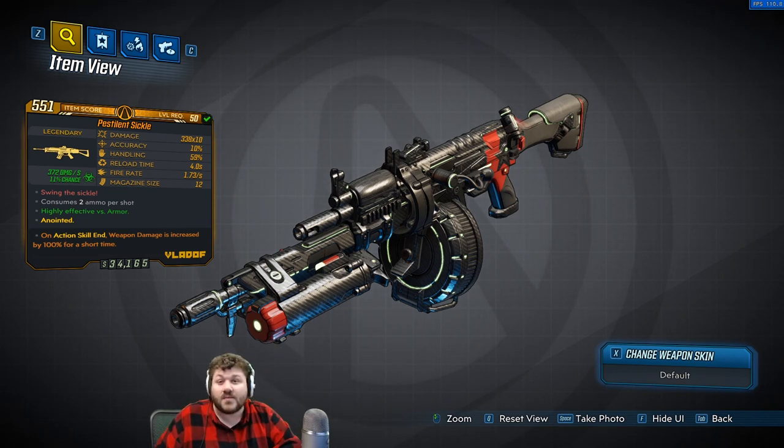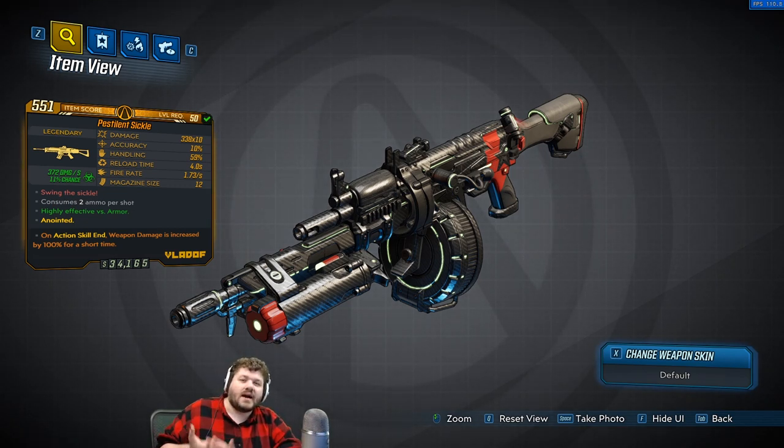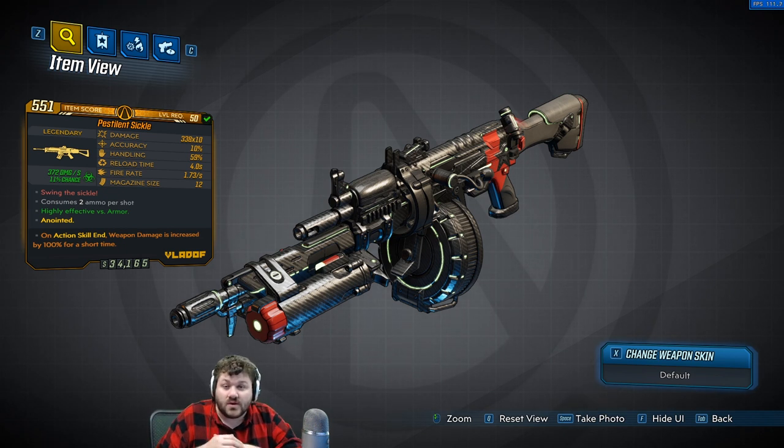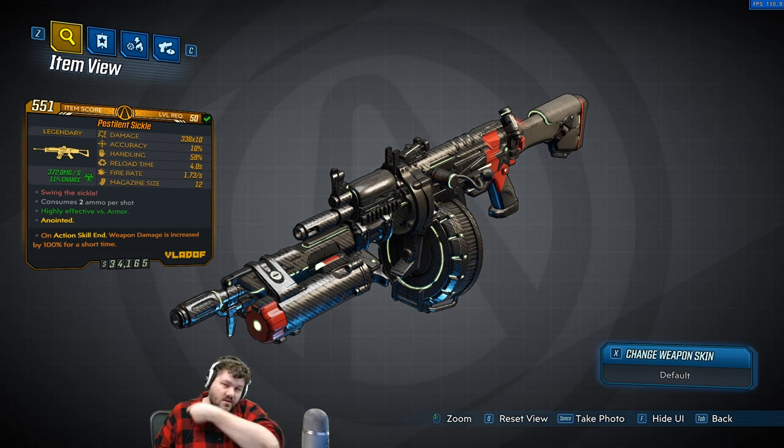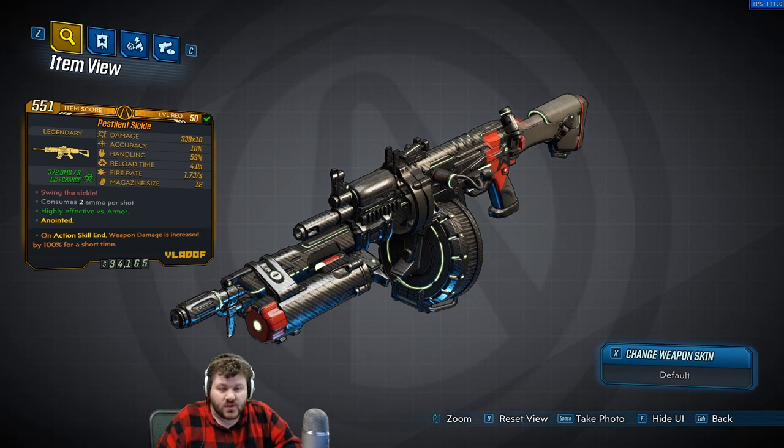Hello everyone, digfig here, and welcome to this Borderlands 3 item overview video. We are going to be going over the legendary assault rifle, the Sickle. What makes this legendary is this red text here that says 'Swing the Sickle.' What is this in reference to? I personally think it's just in reference to this gun and the mechanic of this gun.